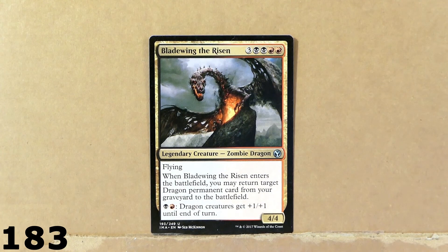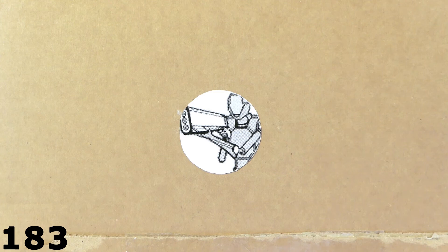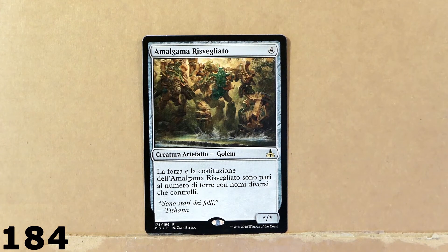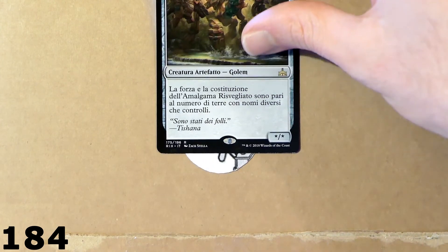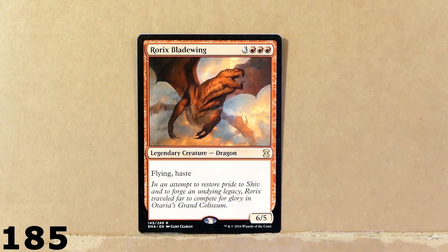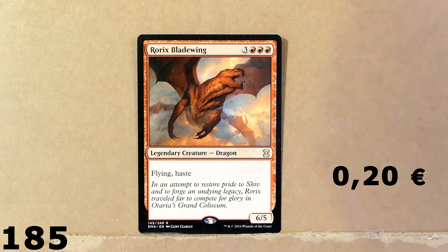Here we've got Bladewing the Risen — this is a legendary creature, it's a zombie dragon. Up next we've got Awakened Amalgam — I think that is the name in English. Here we've got another dragon: this is Rorix's Bladewing. I think I should have placed all these dragons together, but I'm following the order of creatures as they were placed in the deck box.